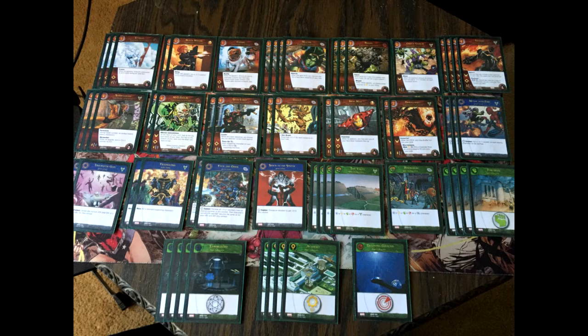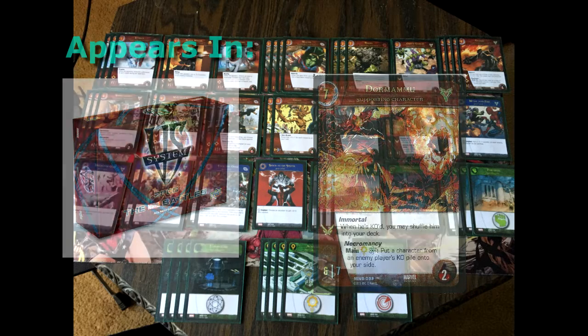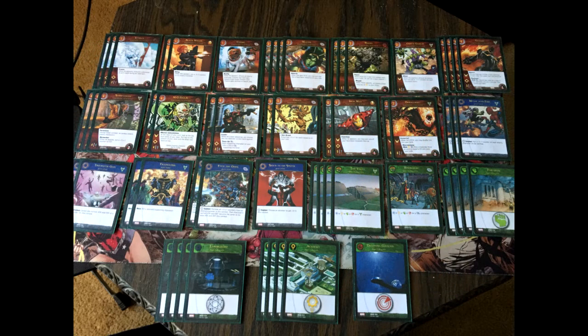The last supporting character is also the big bomb of the deck — two Dormammus. He is a 6-7 with flight and can take up to two wounds. He has a superpower called Necromancy: pay a blue, pay a yellow, during your main phase put a character from an enemy KO pile onto your side. Great stats and an amazing late game drop if you have the face-up locations.